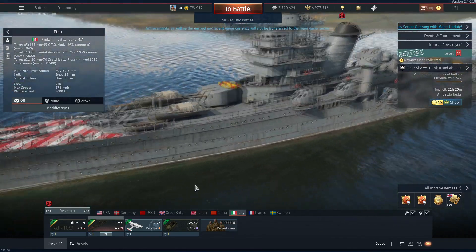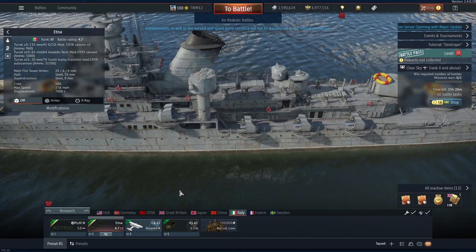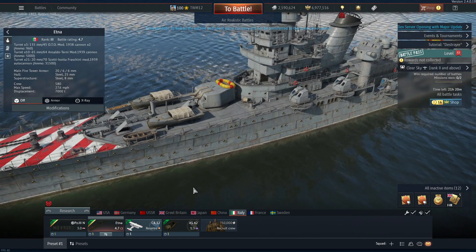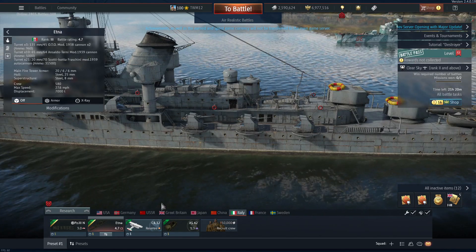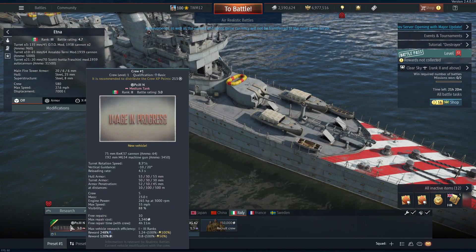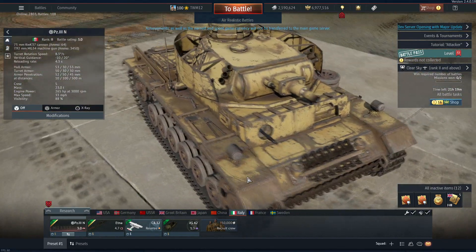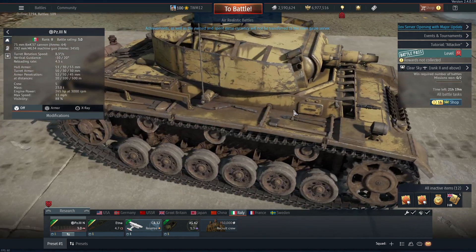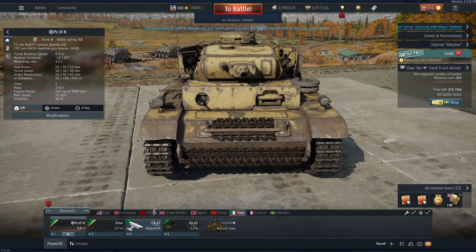Italy gets another new cruiser — the Etna, with three dual 135mm turrets. I don't know why they keep adding warships without fixing the navy. It doesn't look half bad for a cruiser, however it's going to get slaughtered by battleships. Italy is also getting the snub-nosed Panzer III with great frontal armour due to spaced/appliqué armour — early ideas of spaced armour really. It's going to be a nice addition to the Italian tree, which is filling out nicely.